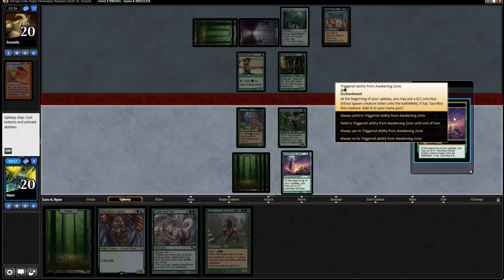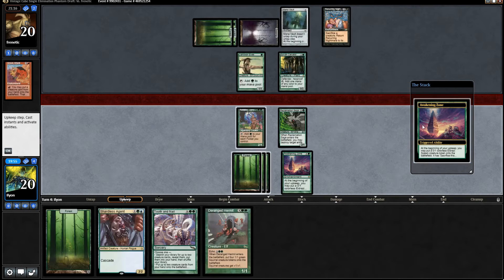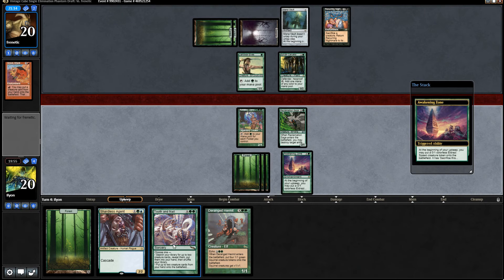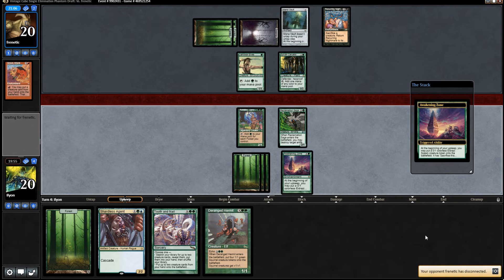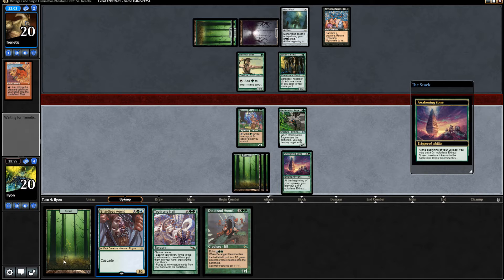Our opponent's deck is now looking a little off the rails. I'm not sure what's going on anymore. Always yes and always yield. We have a billion mana - I think we have enough for Tooth and Nail with Raffellos. We play the Forest, sacrifice that, and we have Tooth and Nail going. And our opponent disconnected. Hopefully they come back. We'll see in a minute.